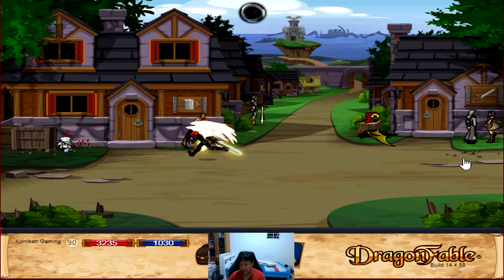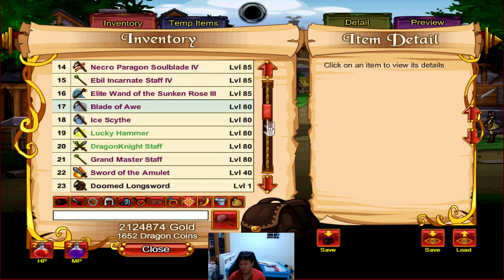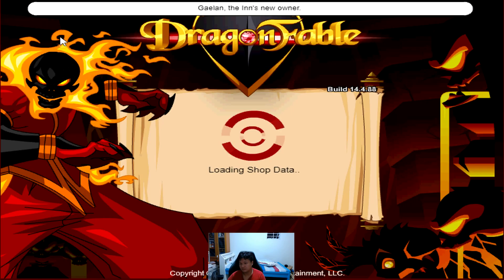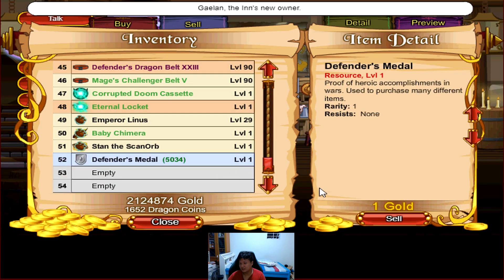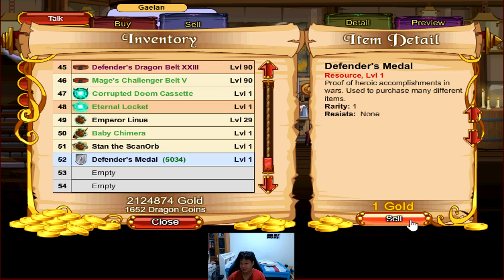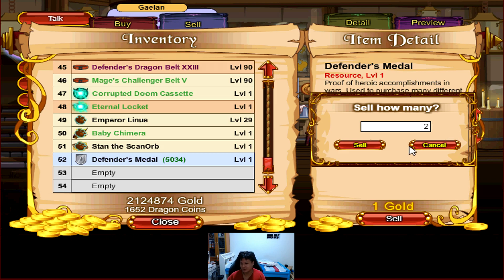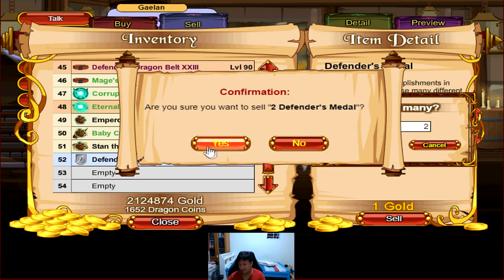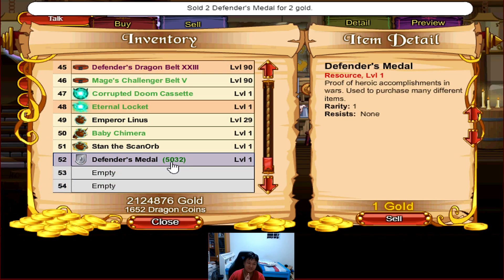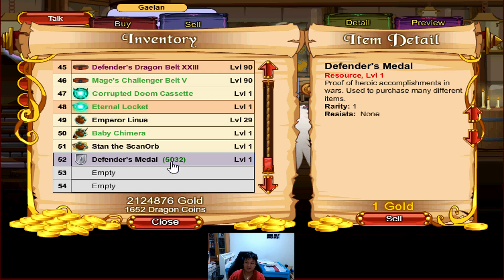Another very exciting change we have in the game — let me check if I have my Defenders Medals. Yes, I do. Let's head into any shop right now; we'll go to the Inn. You can see here I can now choose a number to sell instead of selling them one by one. That is absolutely fantastic. I'm not going to sell 5,000 obviously — there will be waste. Let's sell two and see. So 5,034 right now — if I sell two, I get two gold. And it's now sold by two.